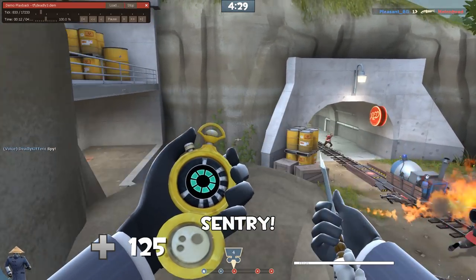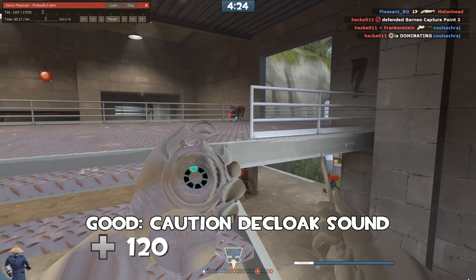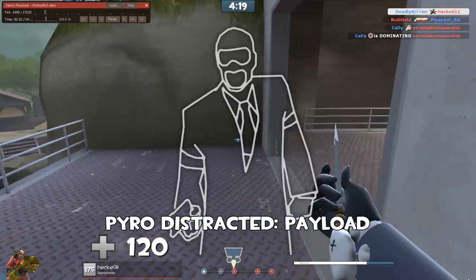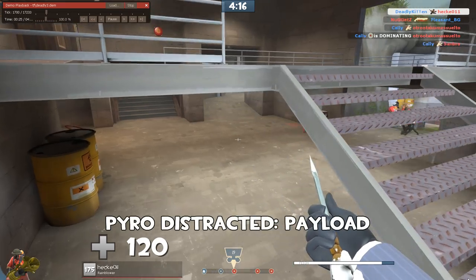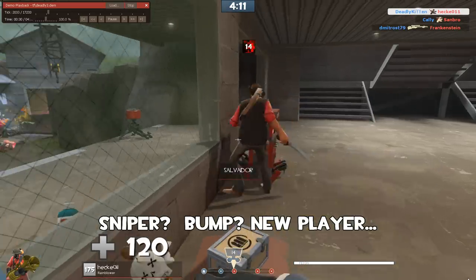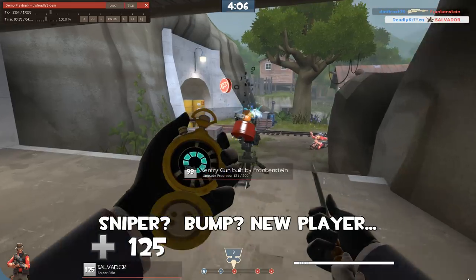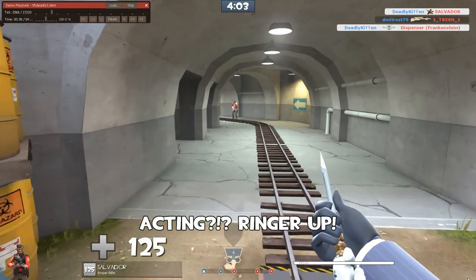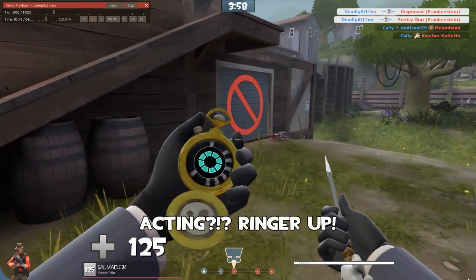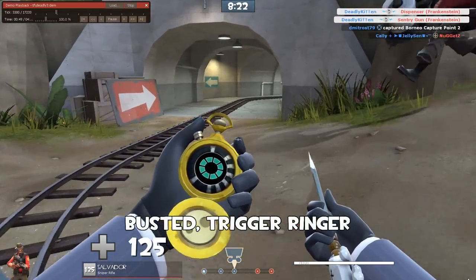Straight out of the gate here we hear a sentry — we see it shooting at the scout so it picks us up, we have to get around it. I do like your caution as you decloak here, making sure the sentry doesn't pick you up and the pyro's distracted with what's happening at the payload. Now that we've got the disguise, we can see about this nest, but what's with this sniper? He gave us a bump — I think he's a new player. What are you acting here? You don't have your ringer up, you're going up the main lane. Very careful — that sniper could have had you. I do like that you put the ringer up though. You do get busted by the same sniper — you're just looking to trigger this ringer, and I'm fine with that.